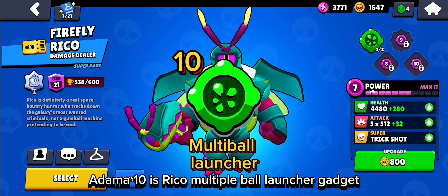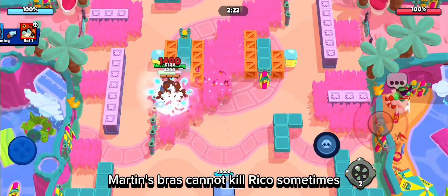At number 10 is Rico's Multiple Ball Launcher Gadget. It can deal a very massive amount of damage, and this is the reason why Mortis cannot kill Rico sometimes.